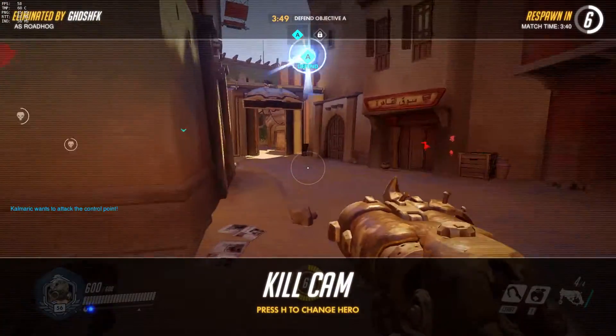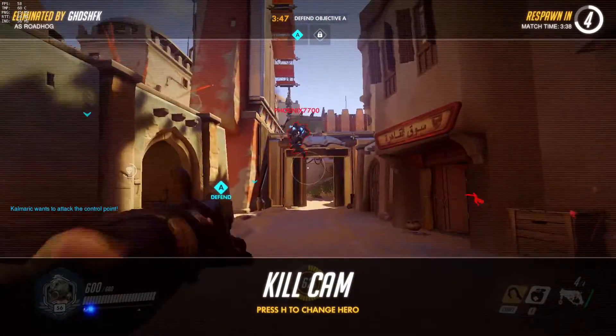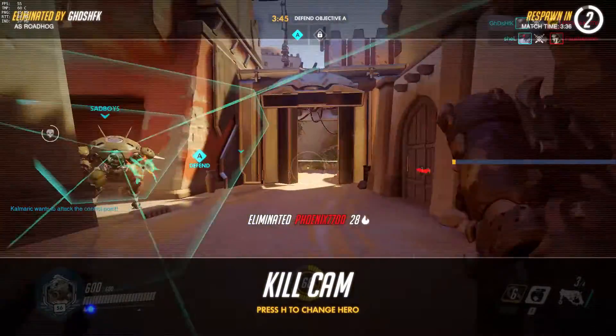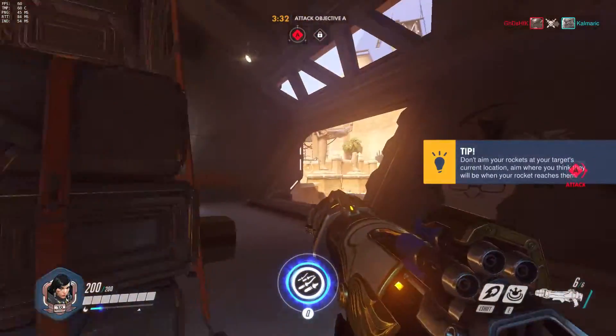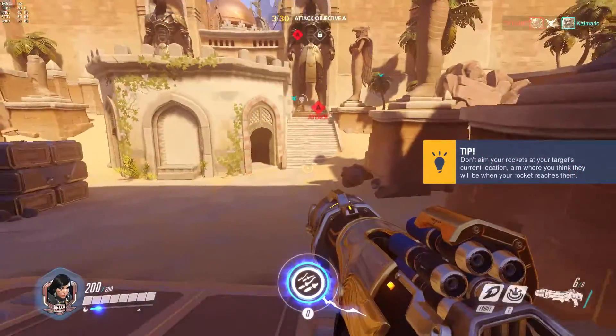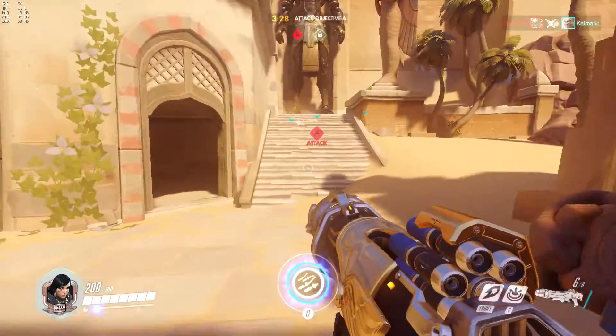Today we're going to talk about Farrah. Farrah is a long-ranged explosive class, with a focus on extreme range and using her jetpack to move about the map unnoticed. With her devastating rocket launcher, you can easily clear a path to victory for your team.